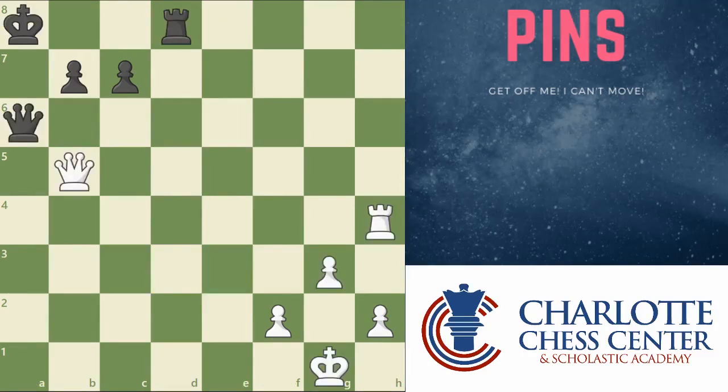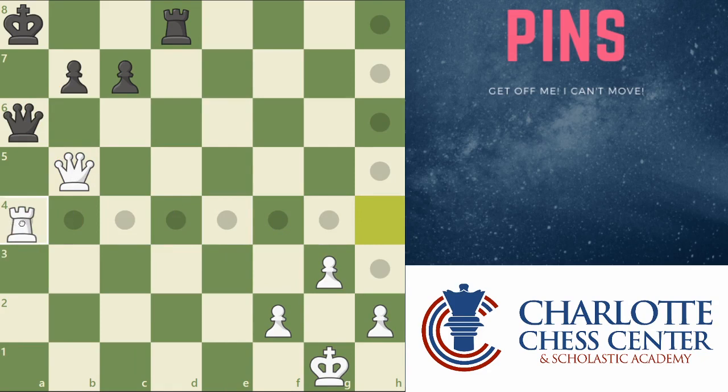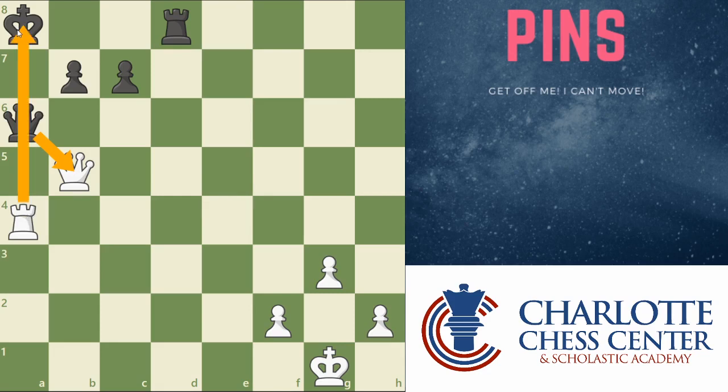Let's practice a bit. You are playing white — I won't give any hints or anything, just leave you on your own. What would you play? I'll give you a second to think. Pause if you like. Well, let's see. What are our options here? You could take the black queen, but that's just a queen trade — that's nothing special. A far better move would be rook to a4. Now notice that the black queen cannot take the white queen for free because it is pinned. And you will be taking this black queen probably on the next move and be up a queen for a rook. A nice place to be.